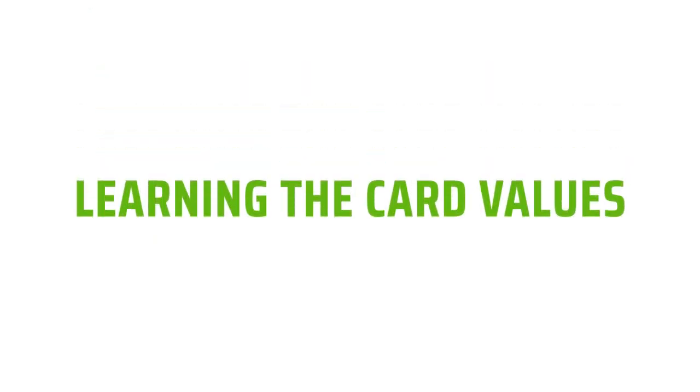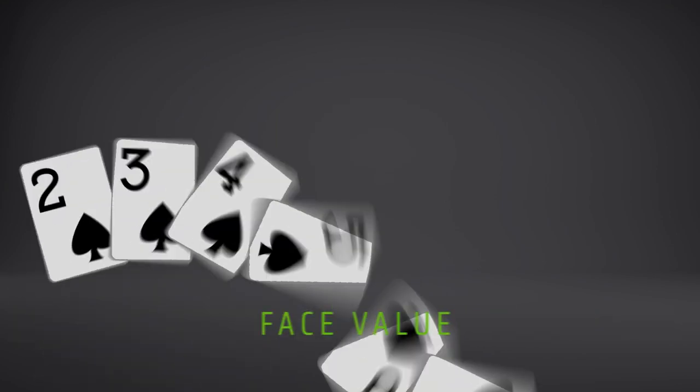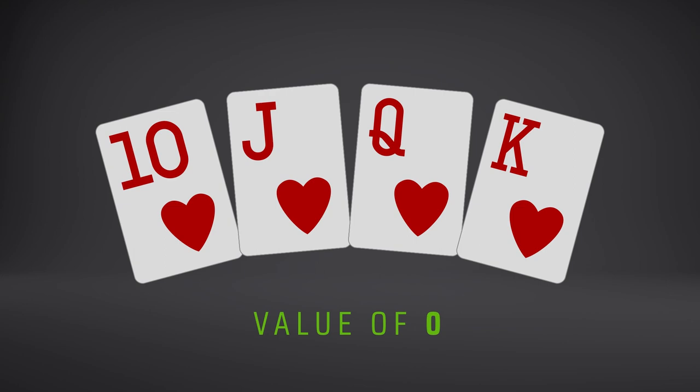First, let's learn the cards. Aces are one, two through nine are face value, and tens through kings are valued at zero.